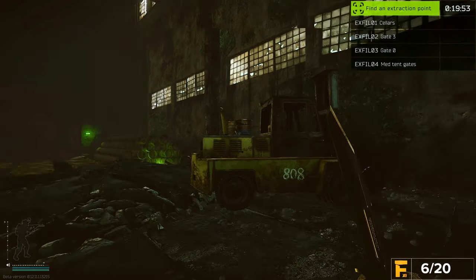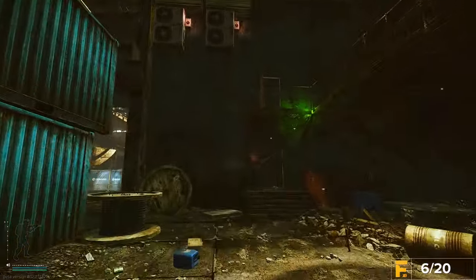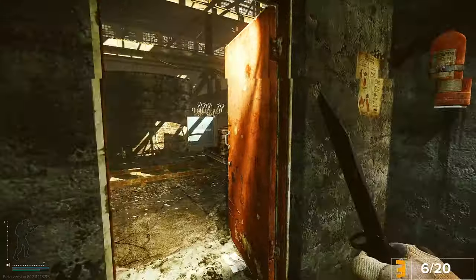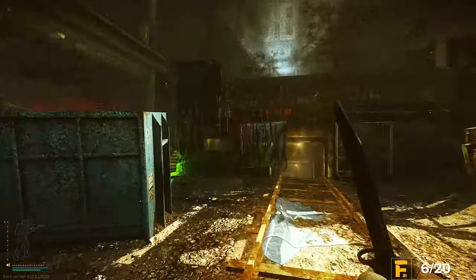Okay, so Postman Pat — the proper quest. The first thing we need to do is go to Factory after accepting the quest. Actually, the only thing we need to do is go to this one specific area on Factory, find this dead body, and loot the letter that is tucked into his shirt collar.